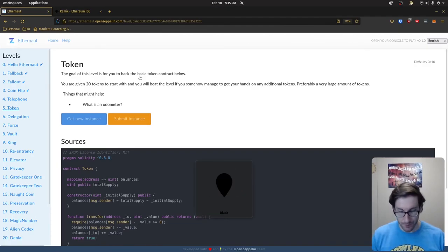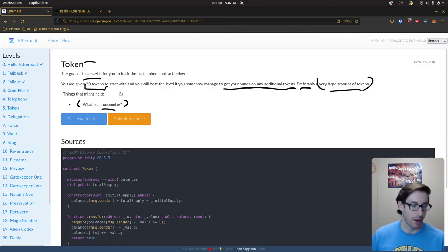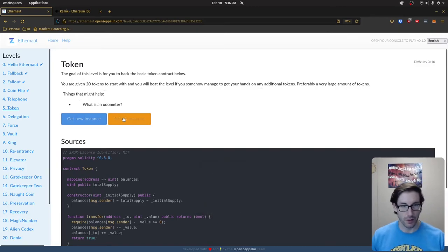So with that being stated, what is the challenge? The challenge is called Token, and specifically in this challenge we're given 20 tokens from the graceful gods that deployed this contract. They allowed us to have 20 tokens in that deployment, or maybe they transferred them to us later — we don't know. The goal is basically to get our hands on additional tokens, preferably a large amount. They give us a hint here, basically stating a question: what is an odometer?